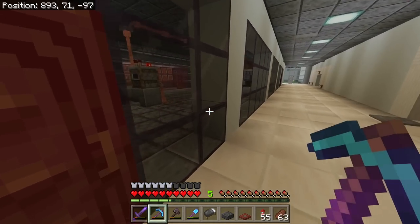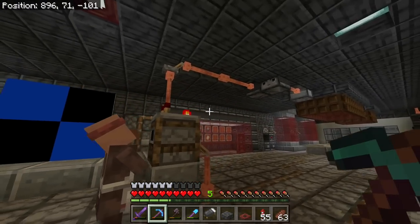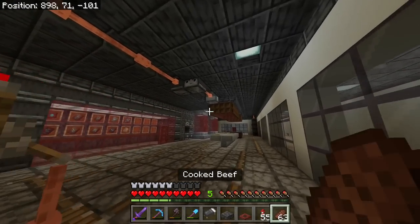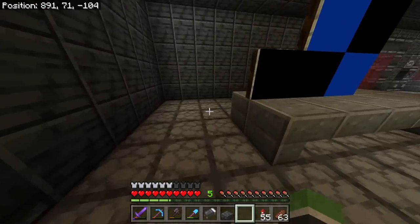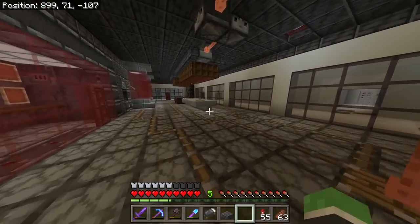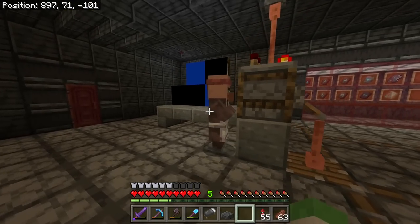Get your butt back in there. I do like that they'll walk outside sometimes — that is the picture I want. Yes, that is what I've been working for. I've covered up some dark spots; I don't think mobs can spawn in here. But I don't have iron doors — I just like the look of these red doors, so there is a chance you could die.